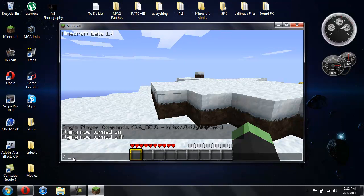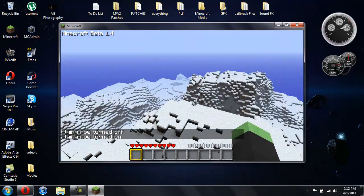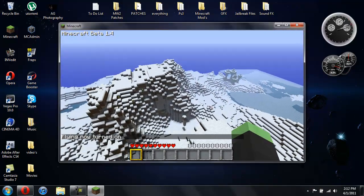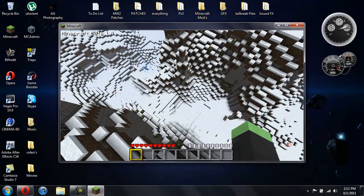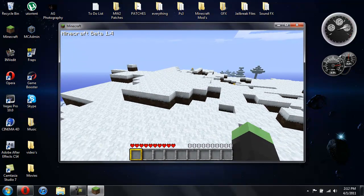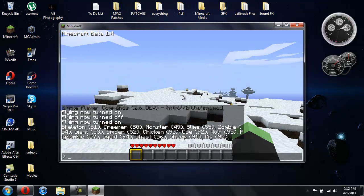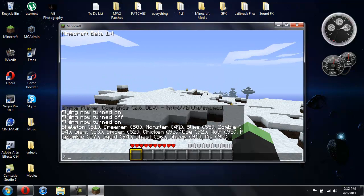Now flying is turned on, and then you can just fly around. There are ways to change the speed if you want to go faster, but my computer seems to be a little bit laggy at the moment so I'm not going to do that. Another cool thing you can do is spawn animals. So if you want to do /spawn list, hit enter, and it will give you a list of everything you can spawn. If you have Mo' Creatures or More Creeps and Weirdos or any mods that install other mobs, they will show up in this list too.